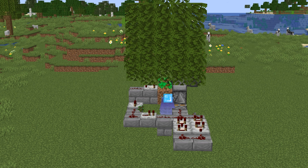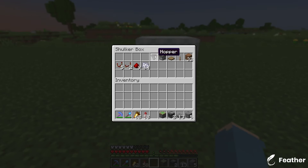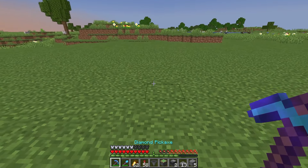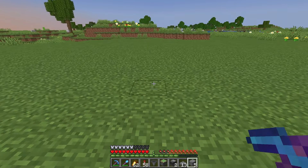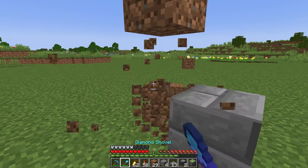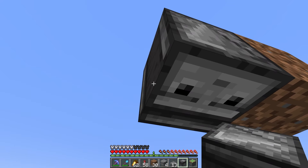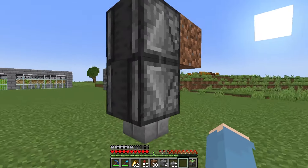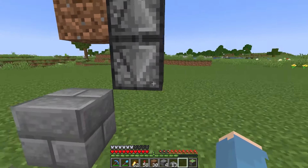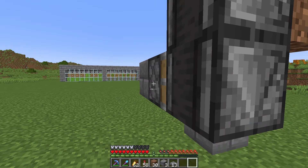Next up is a wood farm, because everyone needs wood. Start by replacing a block right here, then three blocks and mine them too. Now place two observers to make an observer clock. Then place a dispenser. And to stop the clock, just place a piston and a lever right here, and press it.